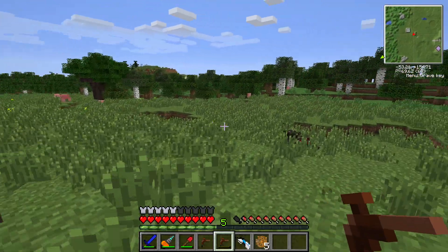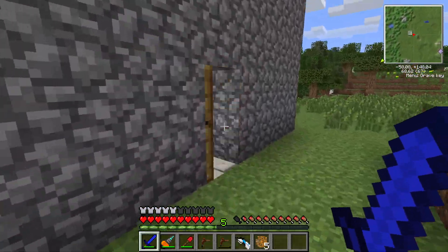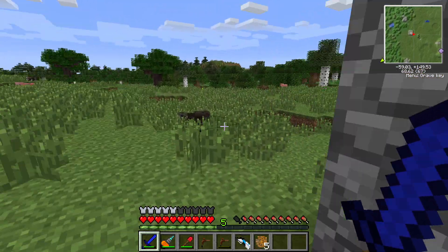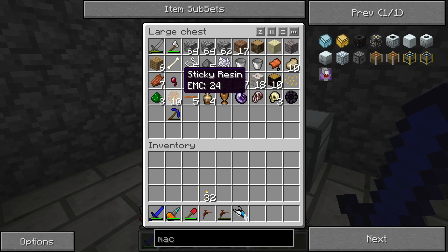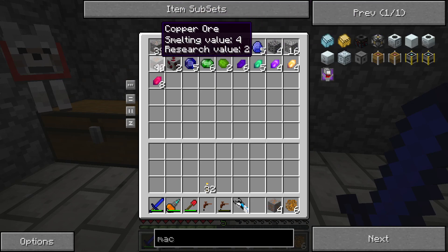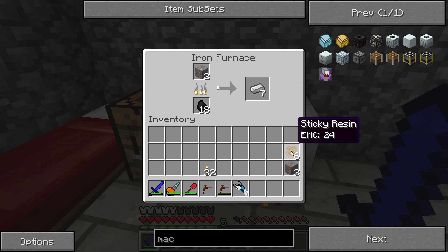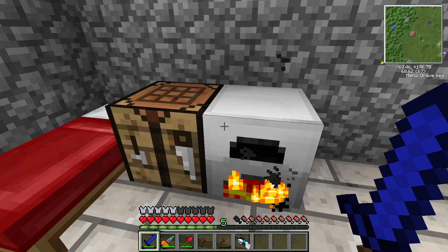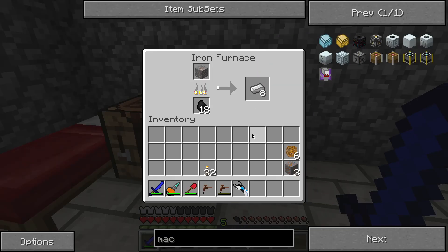We'll probably get started on a farm pretty soon too, but we're good for now. We need 3 pieces of copper. Once this is done smelting, we'll smelt up our copper and our sticky resin. I'll pause the recording here and jump back once all our items have finished smelting.